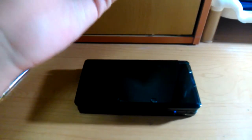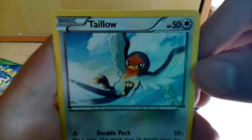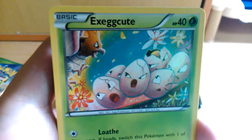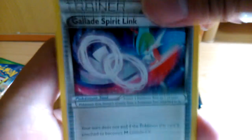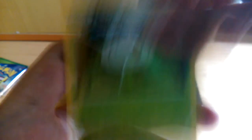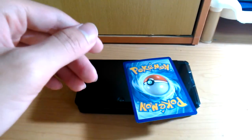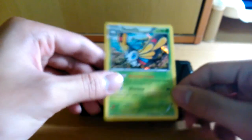Next pack — Mega Gallade pack. Cards: Talonflame, Electrike, Dratini, Exeggcute, Togekiss, Gallade Spirit Link, Gardevoir Spirit Link, Steven. My reverse is a Magnet Train — I think it's a duplicate, I already got this yesterday. And my rare: it's a Beautifly Holo. Nice, at least now it's already an average pull. Beautifly Holo. Nice.